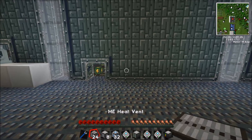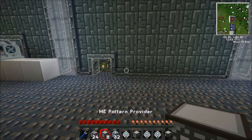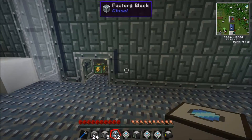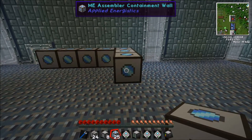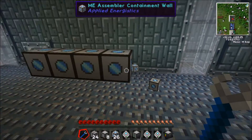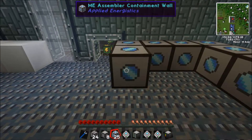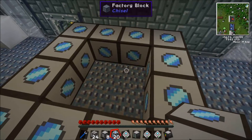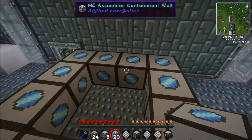The main three components you need for the first part are the assembler containment wall, the pattern provider, and the heat vent as well. Starting with the containment wall, we place that down in this pattern, leaving a 4x4 hole in it. You can actually do it where there's only a single hole, and just shrink it down by one block in size.